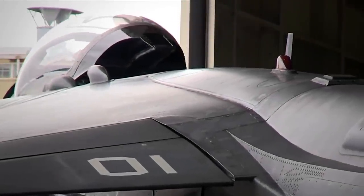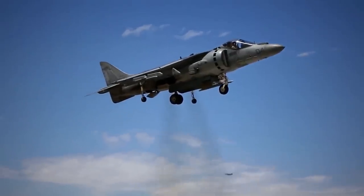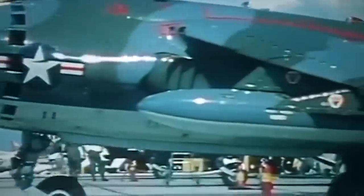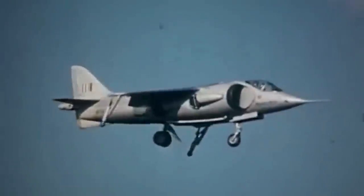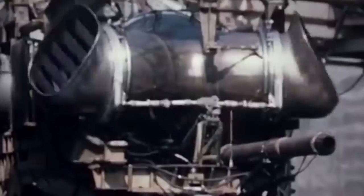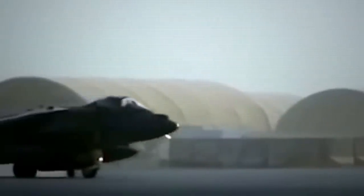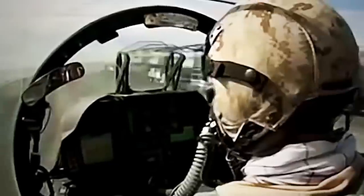The single-engined AV-8B Harrier II was designed and built by McDonnell Douglas as a ground attack aircraft capable of vertical and short takeoff and landing — the second generation of the Harrier Jump Jet family. Development began in the early 1970s as a cooperative effort between the United States and the United Kingdom, aiming to address the operational inadequacies of the first model, the Hawker Siddeley Harrier. Early efforts focused on a more powerful Pegasus engine, but the UK opted out due to budgetary constraints in 1975, and McDonnell Douglas proceeded to redesign the first model, known as AV-8A. The next iteration, the AV-8B, kept the general layout but incorporated a new, larger composite wing, an elevated cockpit, and a refurbished fuselage, along with several structural and aerodynamic refinements.